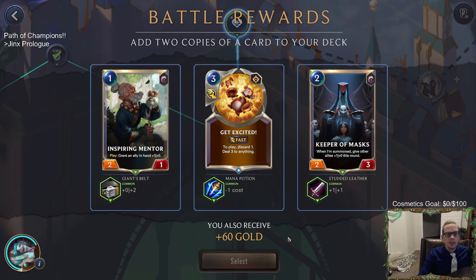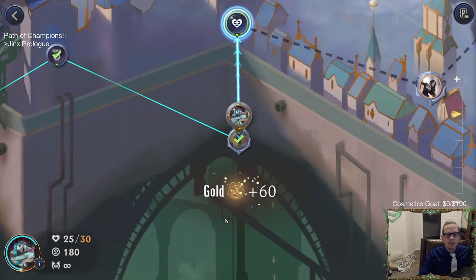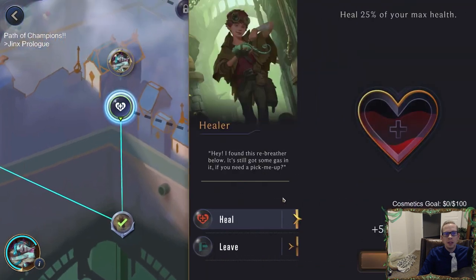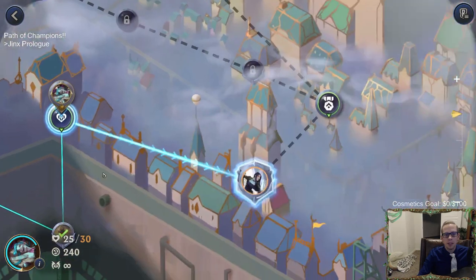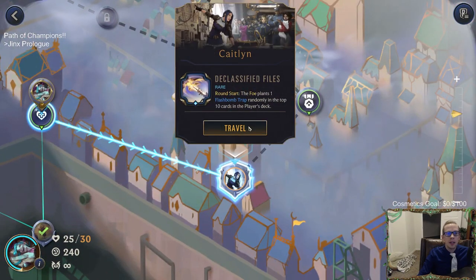Options, options. I kind of like getting more one-mana two-threes, things that can actually make stuff bigger. We're going to have Caitlyn next - with Jinx you want a whole lot of one-drops so you can empty your hand. Round start the foe plants one Flash Bomb trap randomly in the top 10 cards of their deck - so every single round start we get a Flash Bomb trap against Caitlyn.